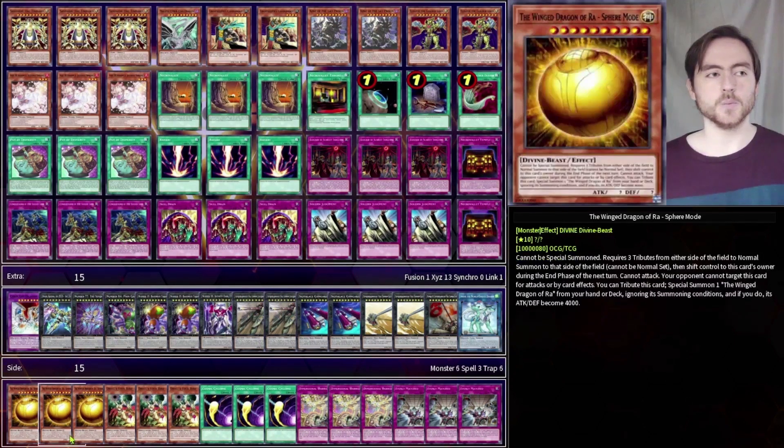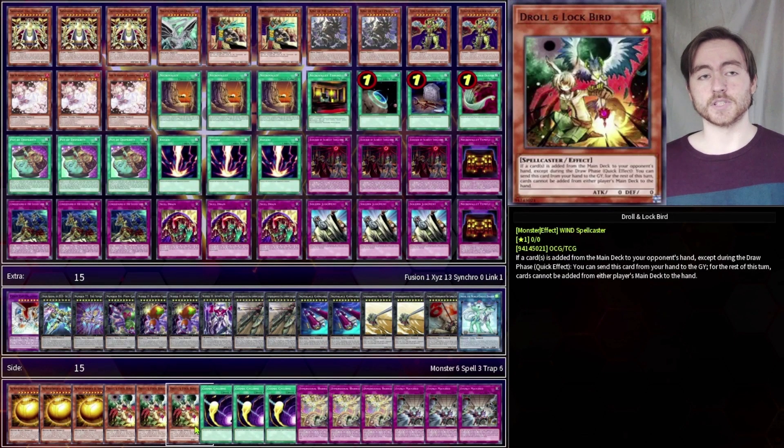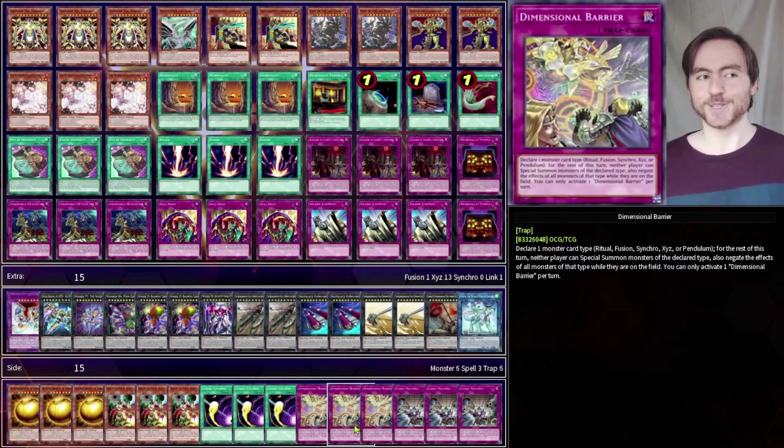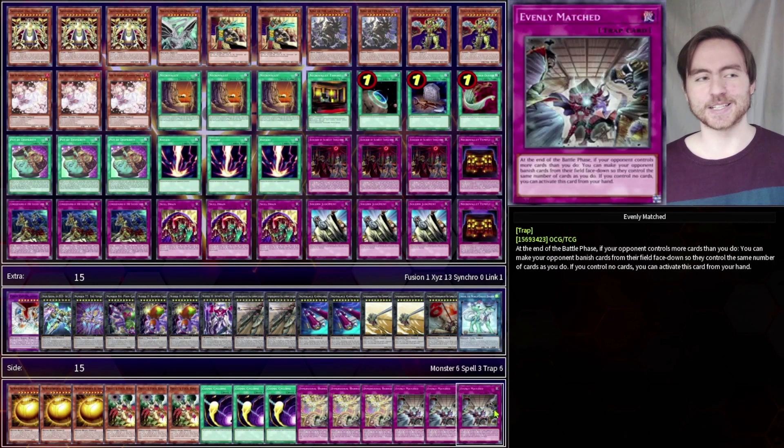In the side deck we are playing 3 Sphere Modes because we don't need our normal summon, 3 Droll just as Dark World or Pendulum hate, 3 Cosmic as backrow hate, and if we know we are going first we can put in D-Barrier, and if we know we go second we can play Evenly.